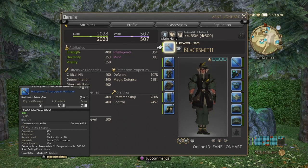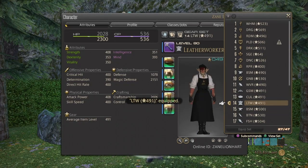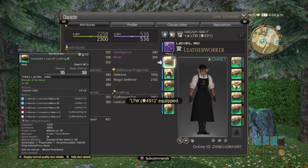As long as you have more than 2606 Craftsmanship, 2457 Control, and 507 CP on your melded set, you're good to go. Or just use my melded guide from Shadowbringers to basically figure out if your stats are good enough. If not, use whatever food you can find to increase your stats.